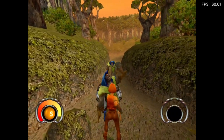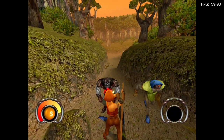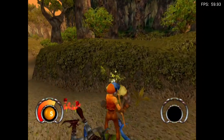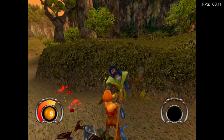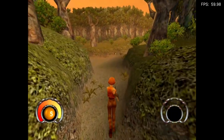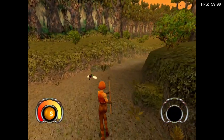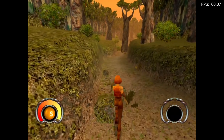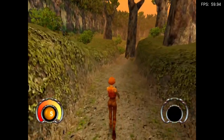Oh, this guy's a different colour — he's clearly more powerful. He has a hood too — oh, they all have hoods. Well, the combat's pretty simple: just walk around holding L and you win! I wanted to use my Skittles.